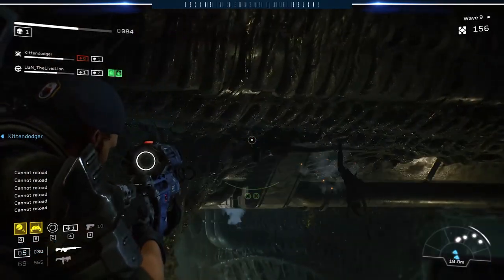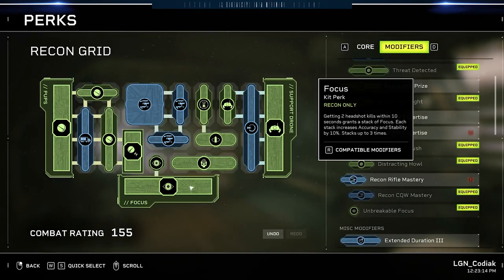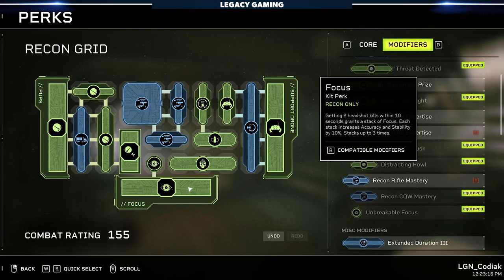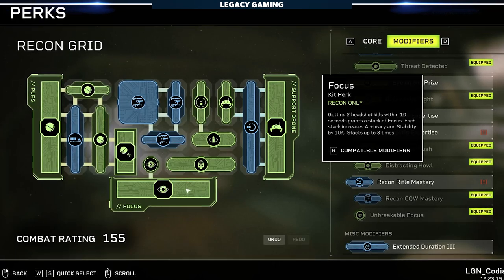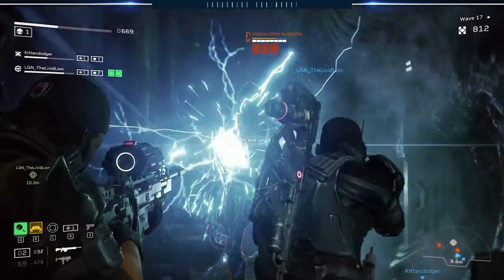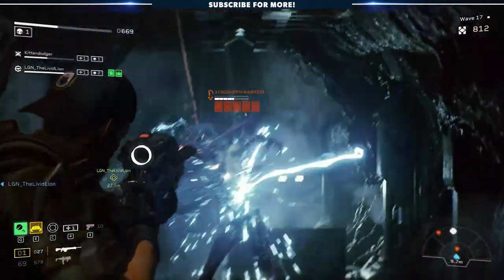Let's dial this back and start at the beginning. The Recon class is about accuracy, and there is no denying that fact. The passive kit perk, Focus, grants players a stack of Focus after hitting two headshots within 10 seconds. This effect grants 10% accuracy and stability and can stack up to three times, equaling 30%. Keep tabs on how often we talk about accuracy in this build, because it's crucially important to understanding why I have so much fun with this class.